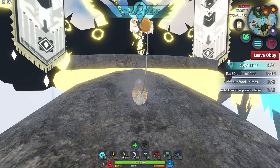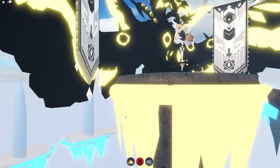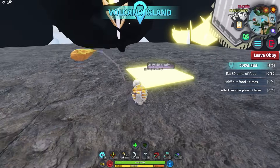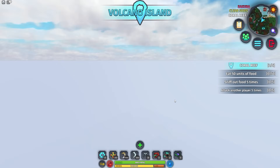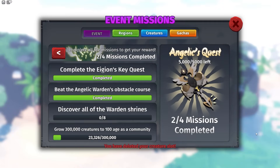Just make sure not to fall off here because you will probably die. We almost made it — this is the angelic key, and here we go! After completing the obby, all you have to do is go here, click 'Obby Checkpoint,' and you complete it. If you're lucky, it says 'Beat the Angelic Warden's Obstacle Course.'